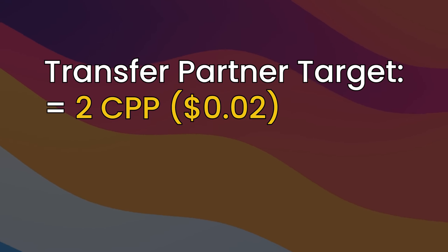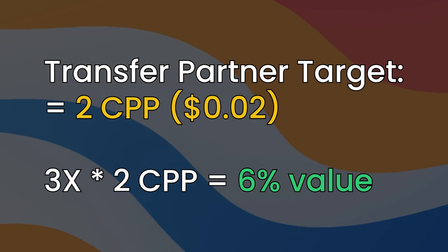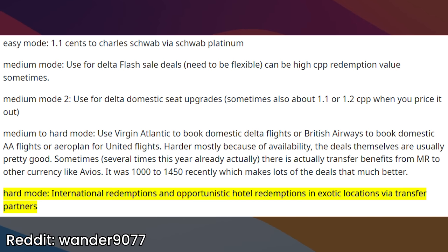For most people doing this type of travel, the target is $0.02 per point. In that case, 3X is about 6% in value. Note that $0.02 per point is just a target — some people do end up getting more value — but it's a function of how you want to use those points and whether you would have booked that anyway. You can get $0.10 per point, but $0.02 just feels like a fair number.